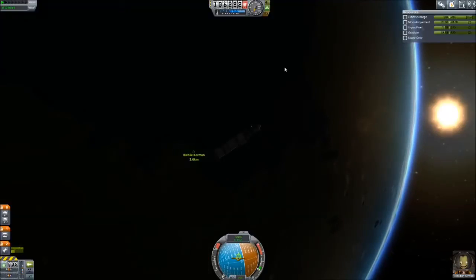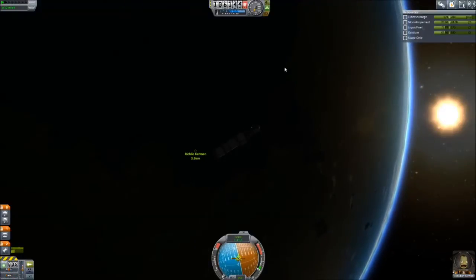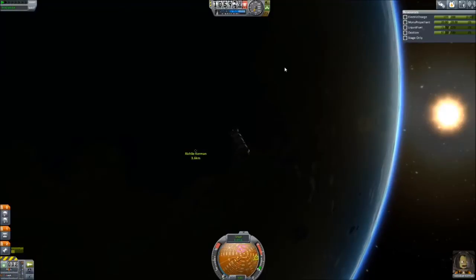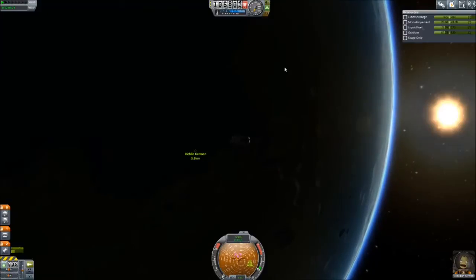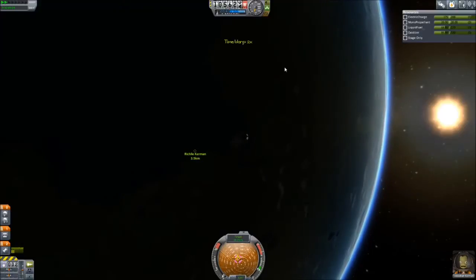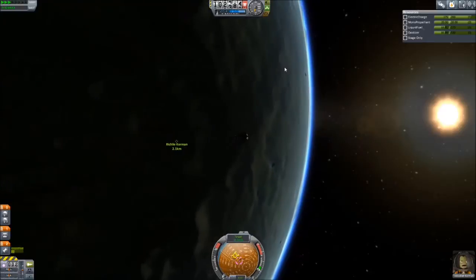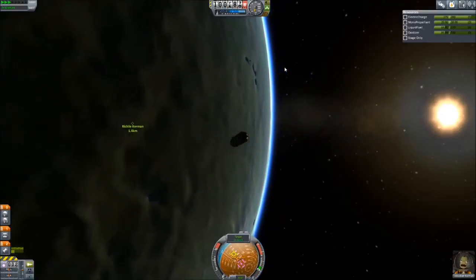Lowering the target velocity — it's going to be very fuzzy with the LV909 engine because turning the craft will actually change the reading. Once we get close enough, just manage the target velocity. You can see our orbits are pretty well matched. You don't want to overcorrect to the point where you drop out of orbit. We're doing an aggressive burn for being 3,000 meters from Richley Kerman, but we are getting closer — 1.6, 1.5, 1.4 — we're just about close enough.